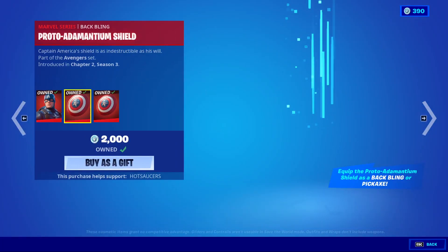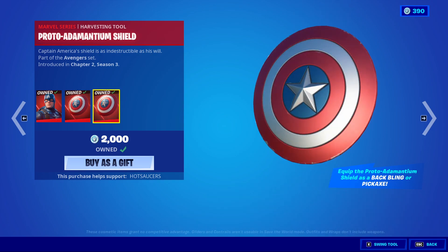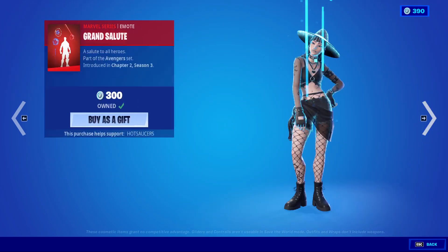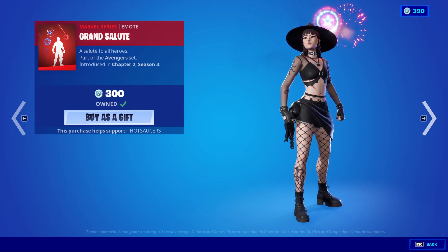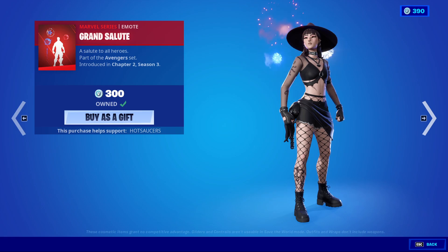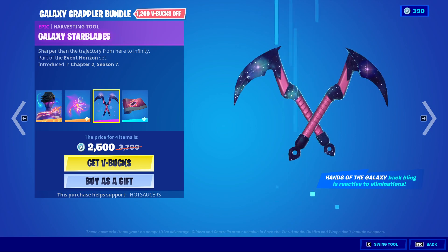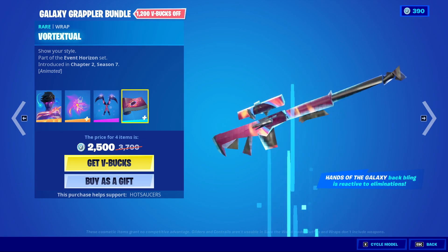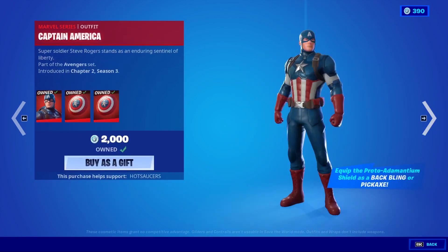Captain America is back! The backbling is the Proto-Adamantium Shield, and the Proto-Adamantium Shield harvesting tool — they actually do work together, you pull it off your back to use it as a harvesting tool, it's very cool. Grand Salute emote. We've also got Galaxy Grappler with Hands of the Galaxy, the Galaxy Starblades, and the Vortexual Wrap — very nice set. You can get all those separately if you wish.